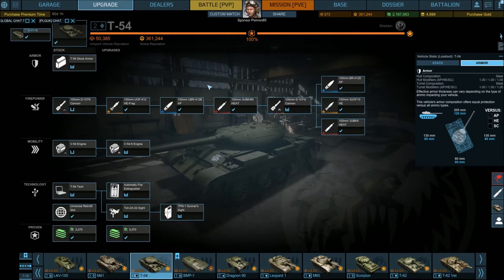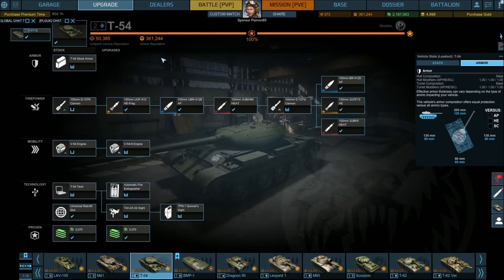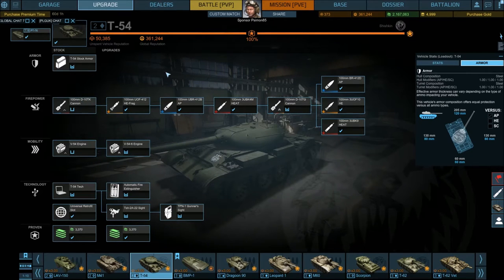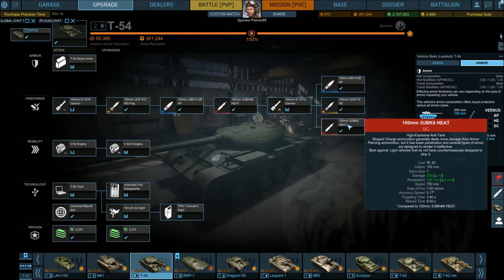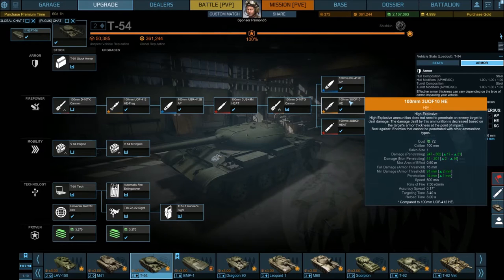For the T-54's upgrades, as it's a tier 2 vehicle there are several options. The stock gun is fairly decent, but when you unlock the top gun you gain 9mm of extra penetration and 29 extra alpha damage — not great, but at tier 2 with as much ammo as this tank carries, it's quite nice. The top ammo also gives additional penetration and damage, as do the HE and HEAT rounds, but as mentioned, they are situational and HE rounds are not intended for main alpha damage.